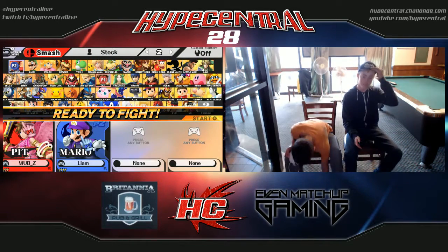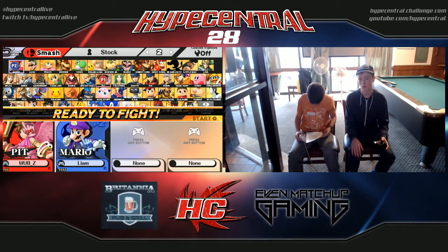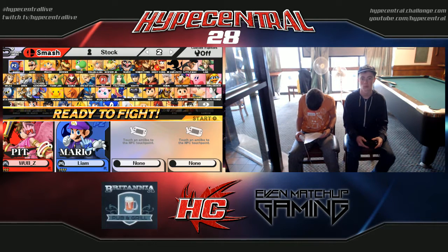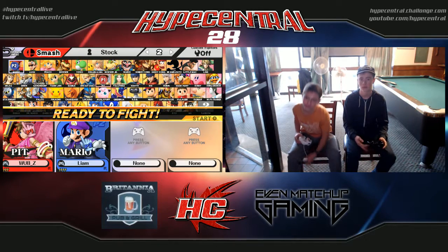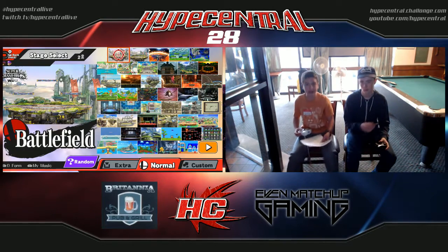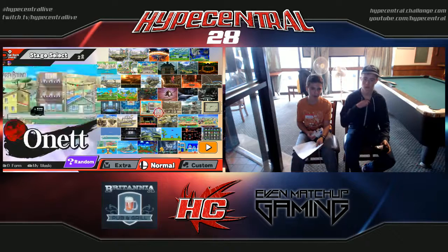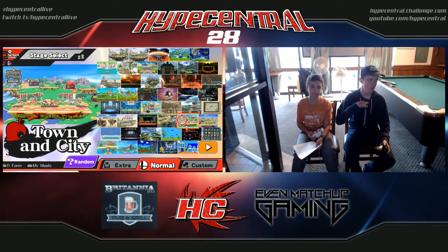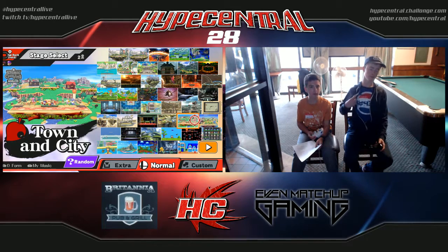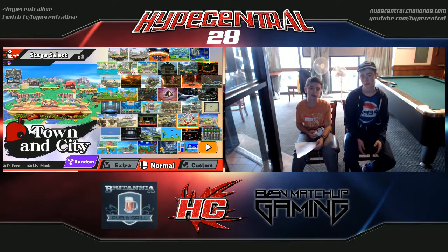So we have a 1-1 situation, but Liam has a bit of the upper hand where he can choose the map. So first we go with the counter-pick, then we choose the map, then we choose the characters.